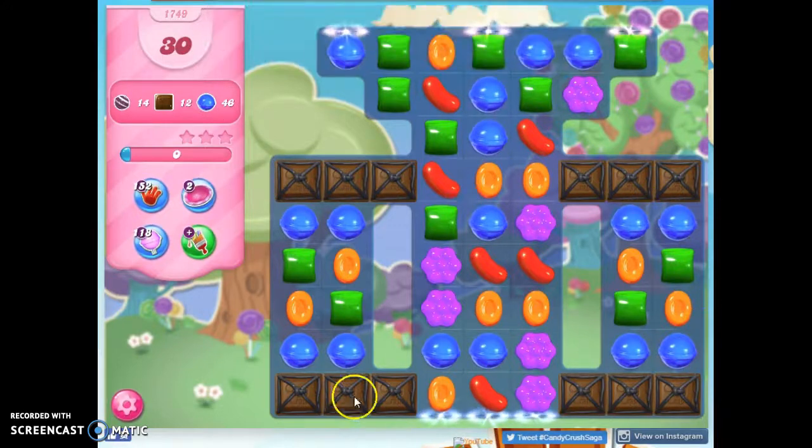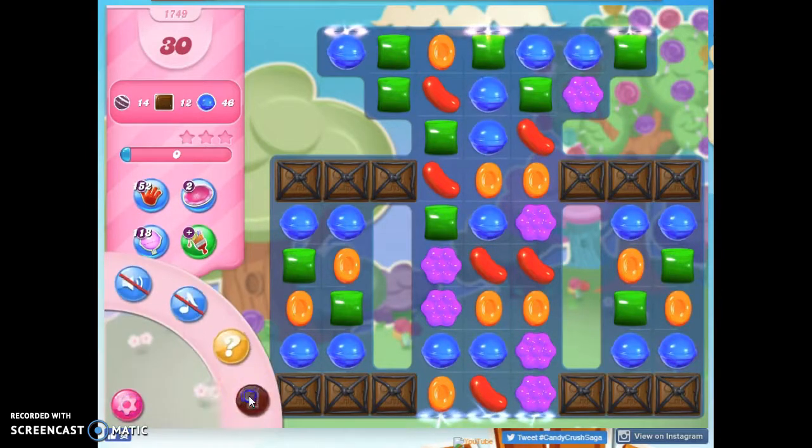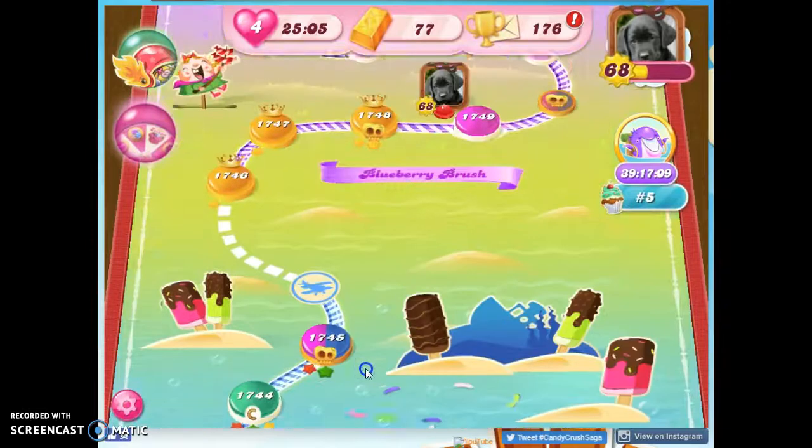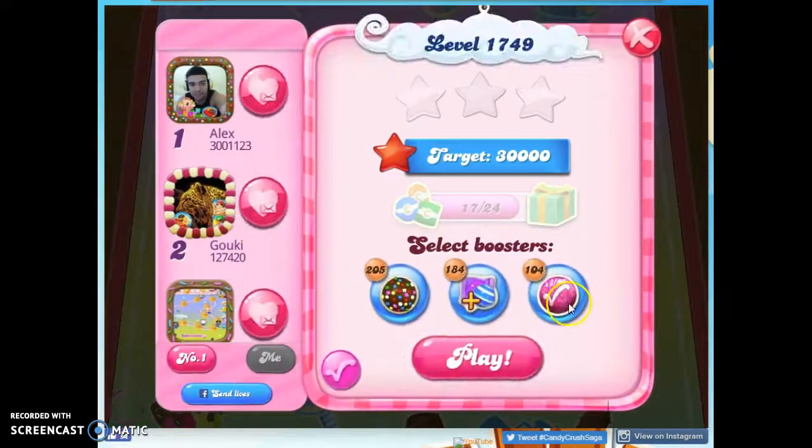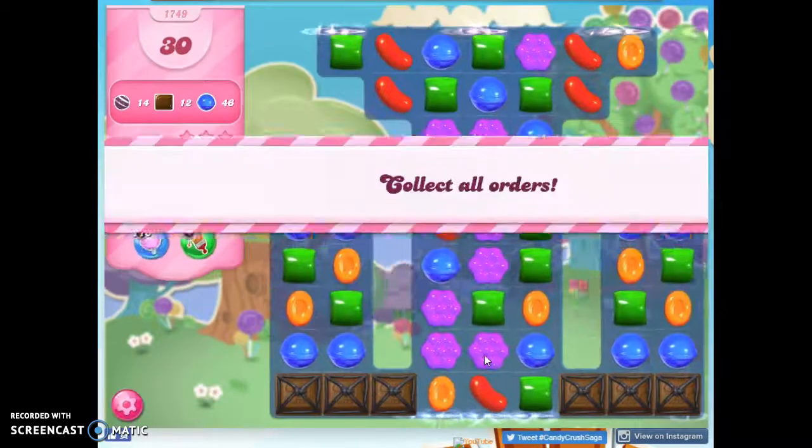I've got 12 chocolate on the board, but they're wrapped up in licorice. If I could clear all of these out at once, I wouldn't need any more. But if I don't clear them out at once, they will grow and probably make it difficult for me to make my stripes and other things. I don't have a very good setup on this board, so I'm going to exit and re-enter, because I know I can do this over and over and I don't lose any lives, and if I were to bring in boosters, I wouldn't lose any boosters either.